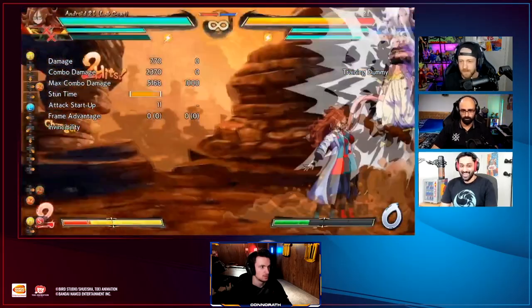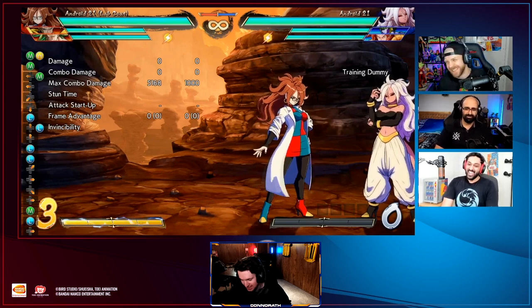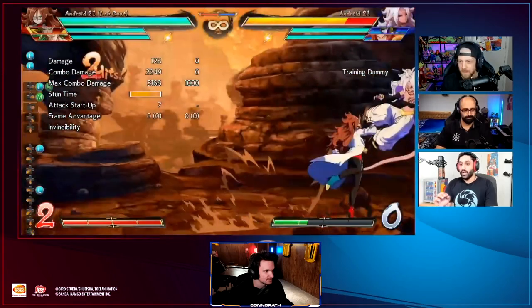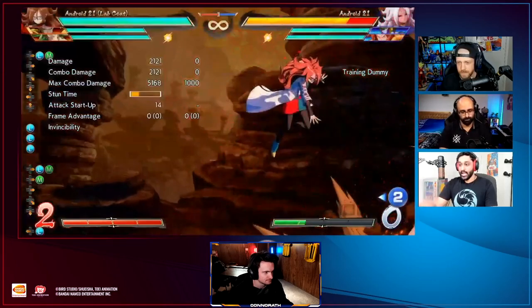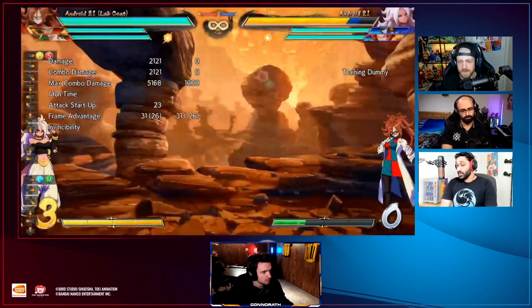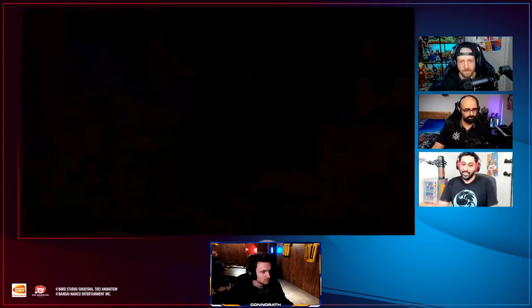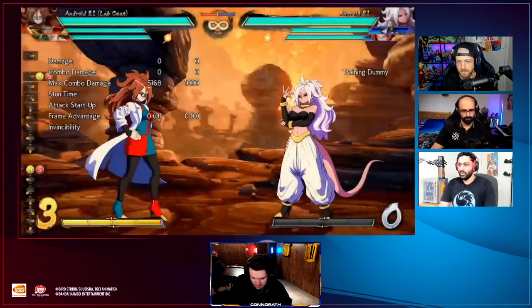You tag her in, you get a combo. The air version makes the opponent knock down, and there's also an air quarter-circle forward version that teleports behind you and also knocks the opponent down. Generally I think the ground version is better, but it depends. That's really cool and really unique.